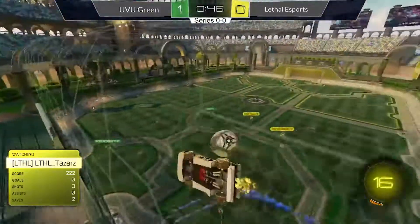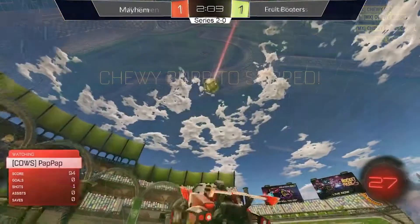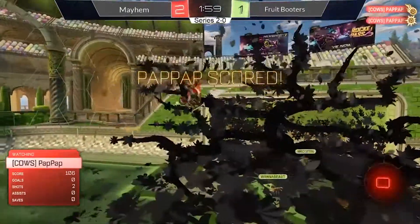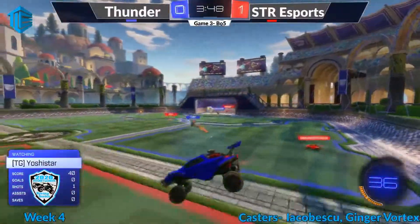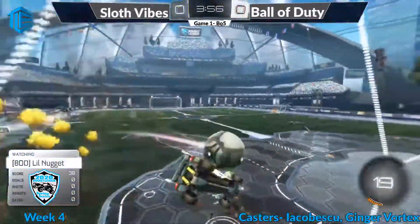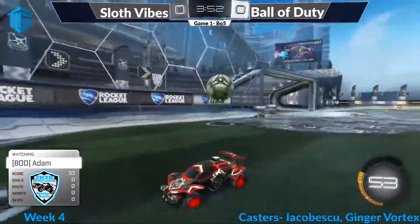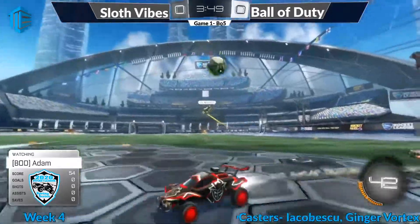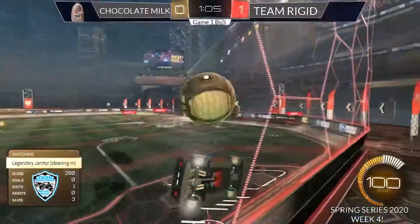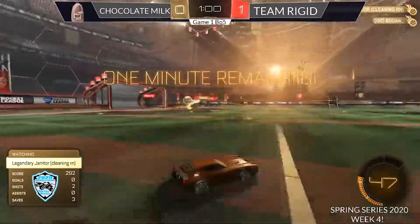Straight down to Chewy Burrito and we have a tied up game. We got two minutes on the clock, this is still anyone's game. Mayhem looking to put it together, joining us again tonight getting some more of those. What a pass! That is a dangerous position for Sloth Vibes. This ball dude putting some real pressure on their net, and there it is again. Little Nugget going to play a little bit slow trying to get a good setup, a flip to a teammate, however no connection was made.